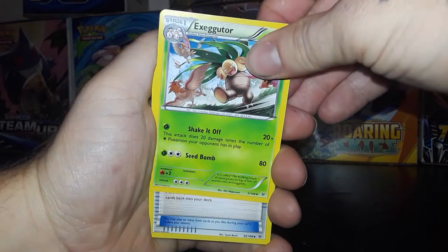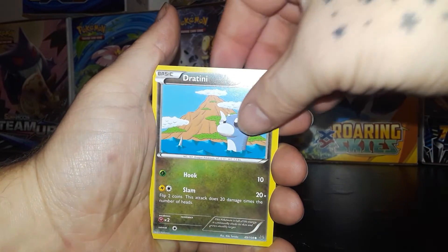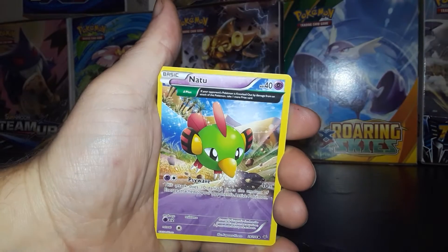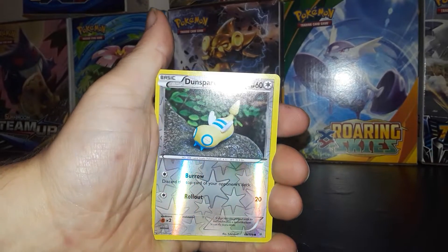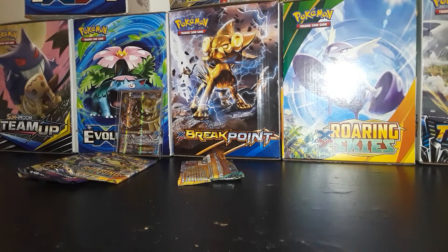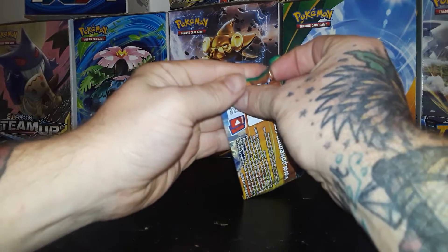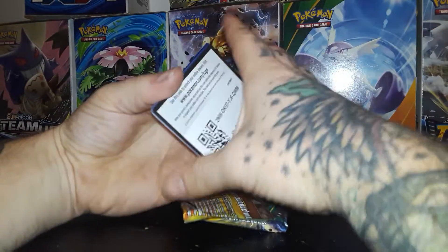Executor, Trainer's Mail, Manectric, Hawlucha, Giant Dratini again, Inkay stealing berries from Meowth, another Natu — and another Ancient Traits Natu! Double Natu. Nice. A Reverse Dunsparce, and our Rare is a Shedinja, non-holographic. Into our last Roaring Skies pack, and we have three Ancient Origins packs to open up. We have yet to pull another Ultra Rare, but hopefully that changes soon.